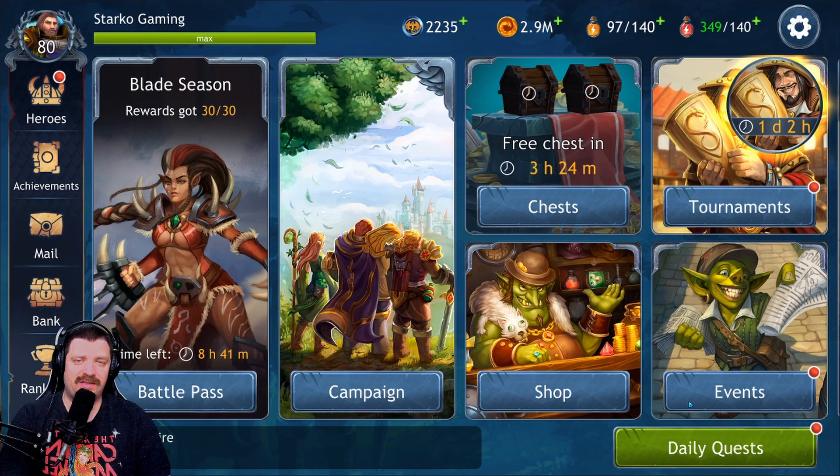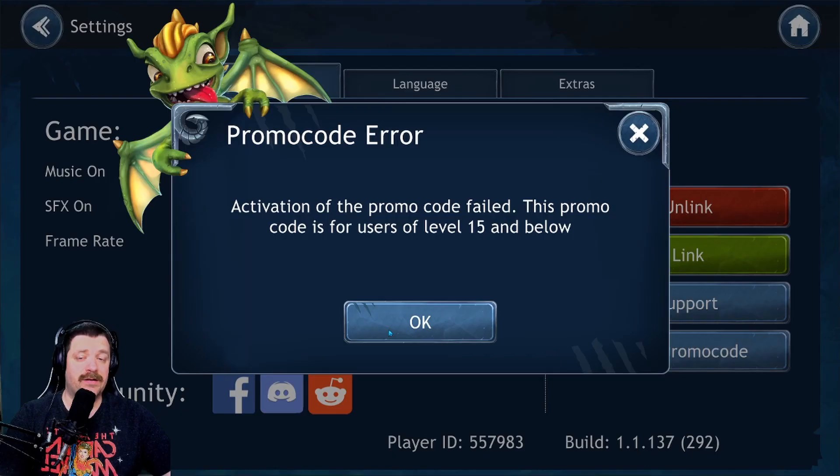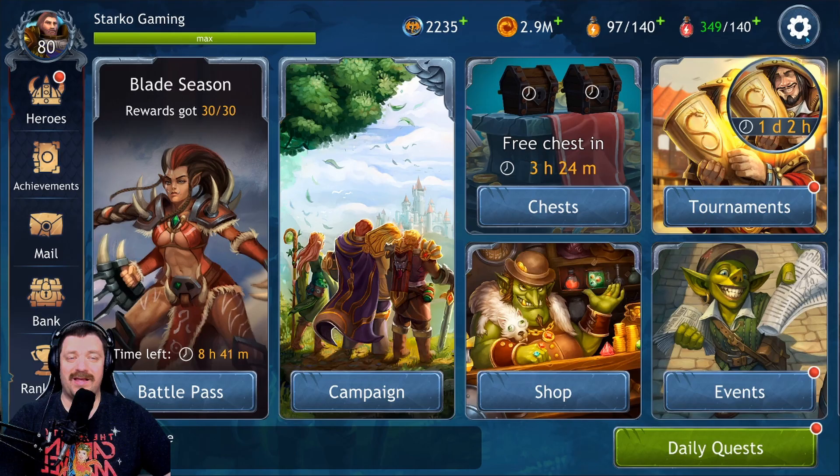We're going to have a link in the description down below to an amazing reference for runes — for people who are not sure what runes to put on what characters, we're going to show that a little bit later in this video. But before we get into anything, if you're level 15 or below, make sure to use the promo code Starco to get $10 worth of freebies. Go into settings, use promo code, enter the word Starco and press OK. If you're level 15 or below you will get a bunch of freebies and show support to the channel at the same time — a win-win situation.